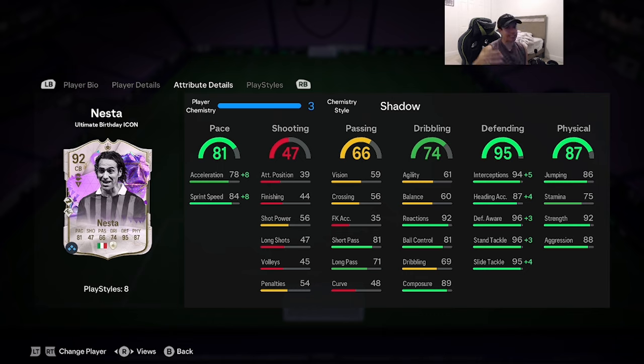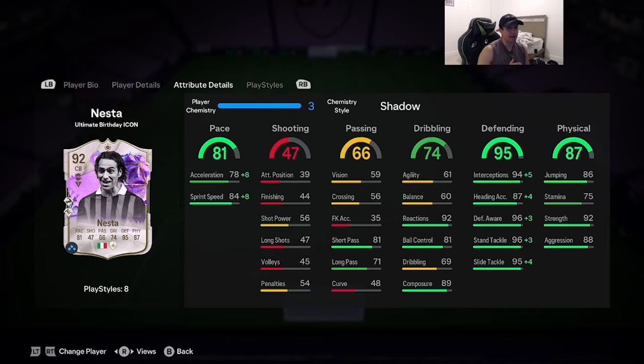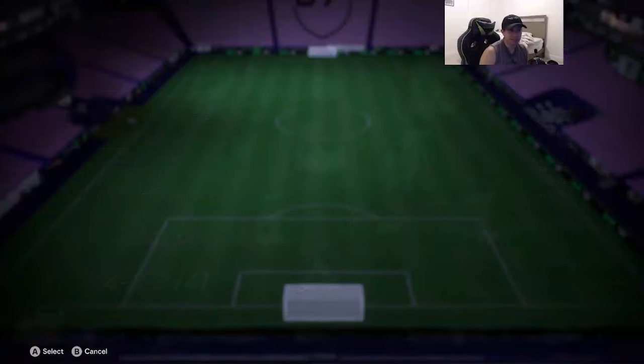There's only one chem style to give Nesta — you've got to boost up that pace, because 81 pace at this stage of the game is not top tier. With the shadow chemistry style, acceleration goes up to 86 and sprint speed goes up to 92. Everything in the defending category gets maxed out, which is amazing. 92 strength and 88 aggression is a great combination. What I don't like is that he has 61 agility, 60 balance, and no jockey play style — the turning and jockeying on this card is going to be really bad.